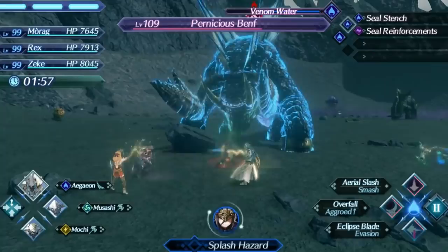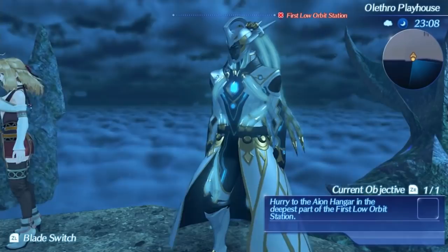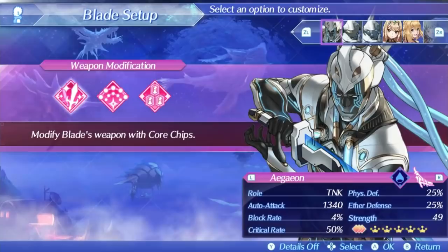Ajean is the second katana we are covering in a row, but unlike the previous katana, Ajean is restricted to only Morag and Rex. This is fine since those are probably the two best users of katana class weapons anyway, and being of some story importance to Morag, we will be using him on her. Being a katana class weapon, he is naturally focused on defense and evasion, and he has the heaviest focus on evasion of all katana blades thanks to his skill tree.